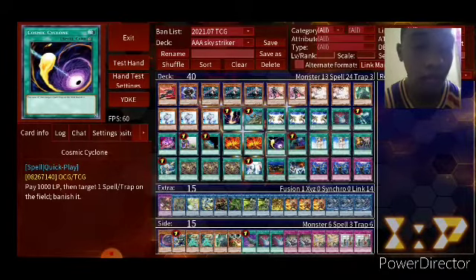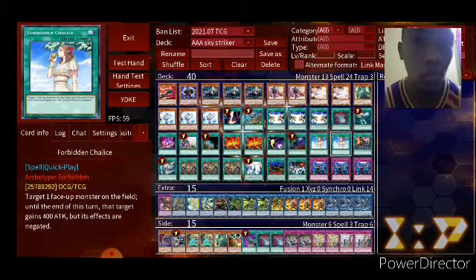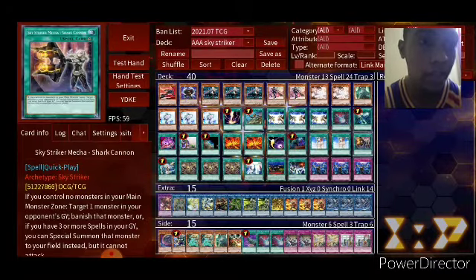You can get rid of Artifact Sanctum. Call of the Grave and Ash Blossom is a nine. Two Forbidden Chalice — very, very good card in the meta. One Shark Cannon.